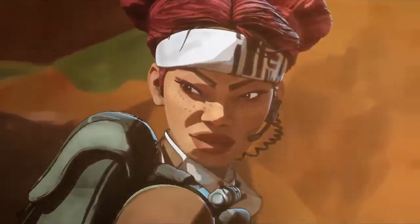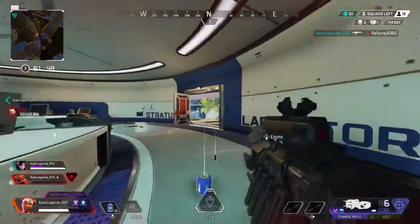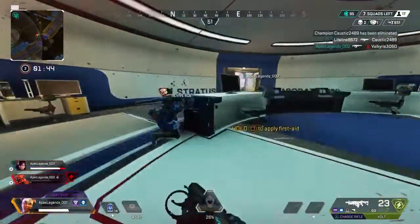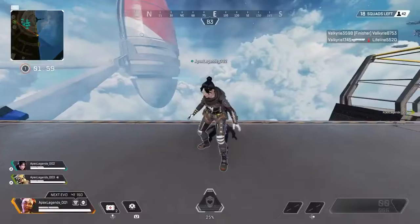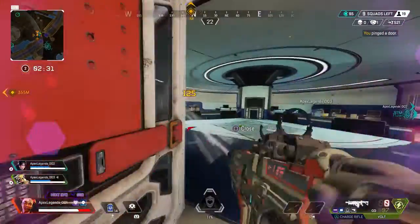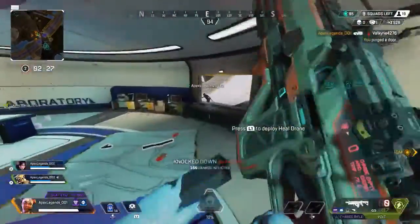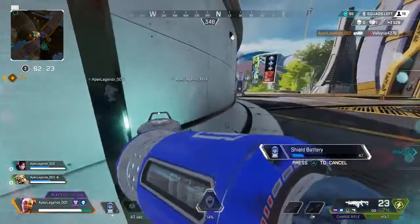Let's start with Lifeline, as she's the character you'll be doing the tutorial with. As her name makes abundantly clear, she's a healer. If you're of the mindset that healers or support characters are boring to play, take that preconception and throw it right in the sea. Lifeline's strength is in keeping the whole team engaged, while your enemies have to take their eye off the fight to heal or revive teammates — making her a great pairing in literally any team.